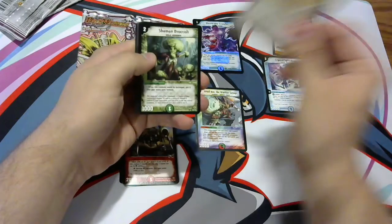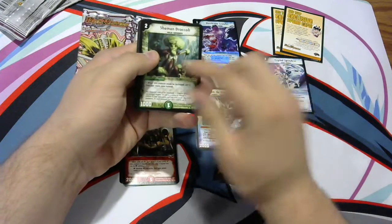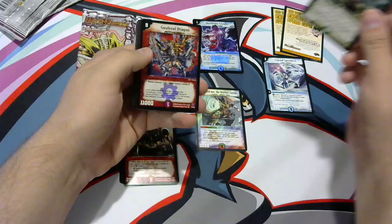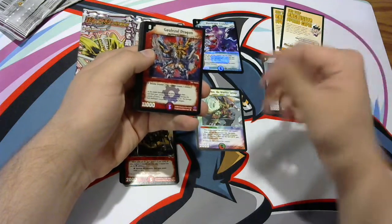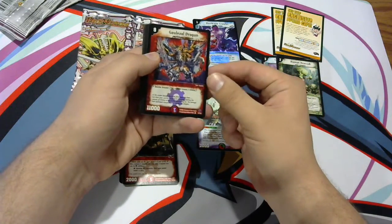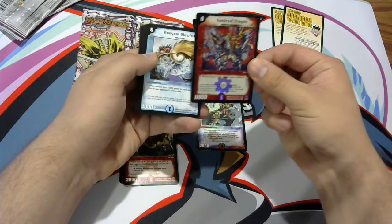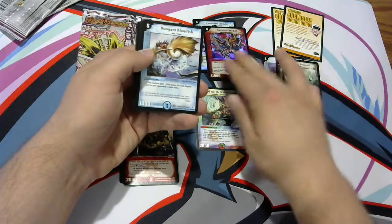Another promo card. Shaman Broccoli, which is a pretty good rare too. Just like Mighty Shouter — when he's destroyed, he would go in your mana zone. And we got another foil! Galazal Dragon. He's just a beefed-up monster — nine cost, double breaker, no special effect. Very cool artwork though. Two foils to start off. That's pretty fantastic.